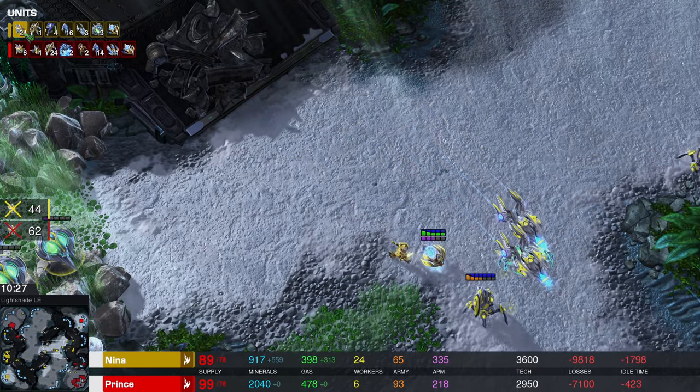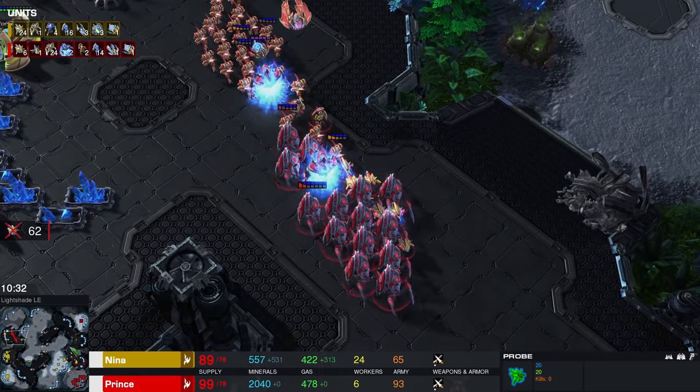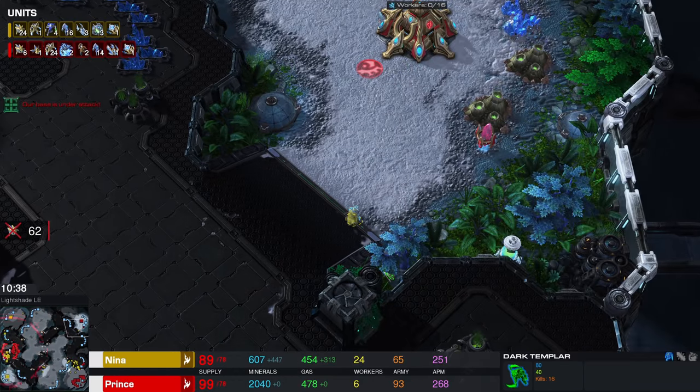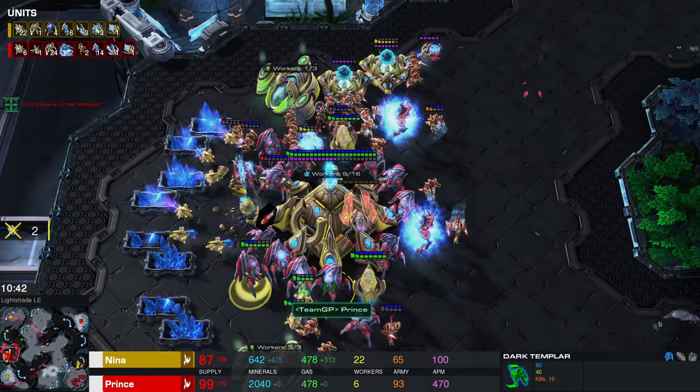How many probes are still available? So it's 24 probes here for Nina and then six for the Protoss player in red, Prince. Prince still has the base over here but that one has been spotted, obviously. Nina apparently decided to use the all-army hotkey. The third base is going to fall over here on the left side of the screen as well.